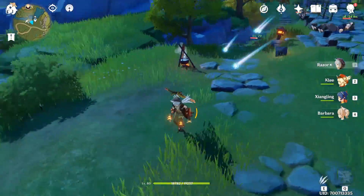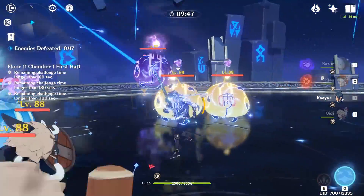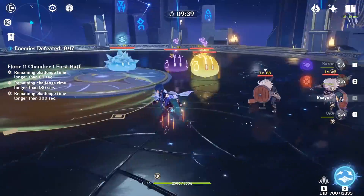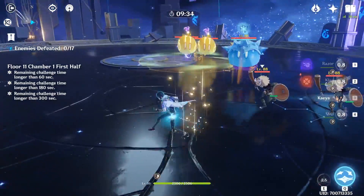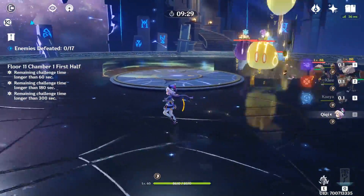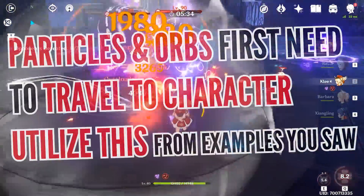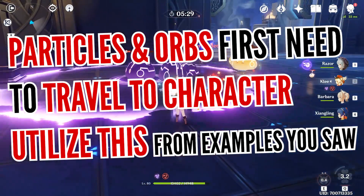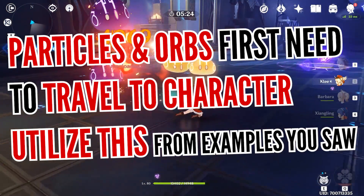There's another excellent way to utilize this technique: switching characters while the particles are still traveling towards you. For example, if you use Kaeya's skill and immediately switch over to Qiqi, she will now receive the Cryo elemental particles. Even cooler, even if you are using a level 1 character, their skills still generate the same amount of particles, so this can be especially useful when trying to clear the Spiral Abyss as fast as possible. Essentially, it doesn't matter who generates the particles and orbs — you only obtain this energy with whoever is currently active on the field. Since using an elemental skill creates corresponding element particles, you can utilize this with two same-element heroes and efficiently gain energy depending on who needs it most.